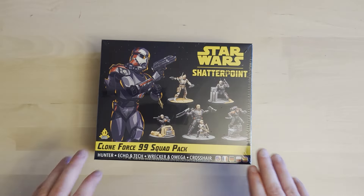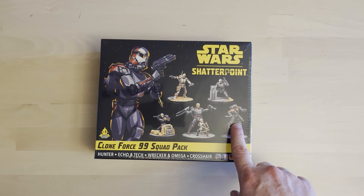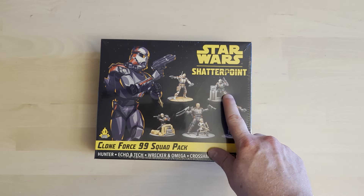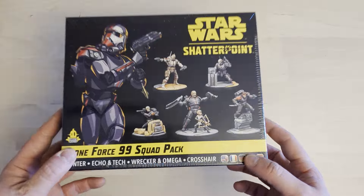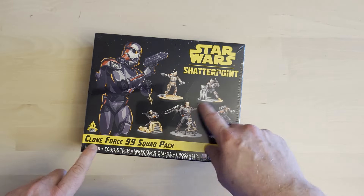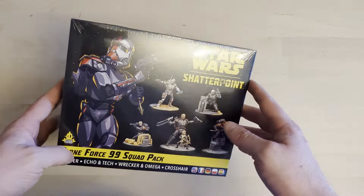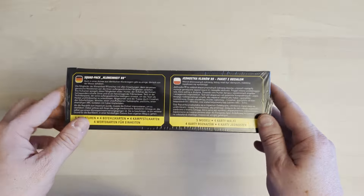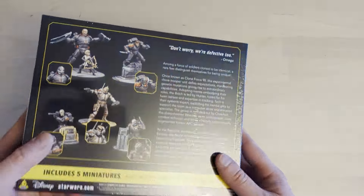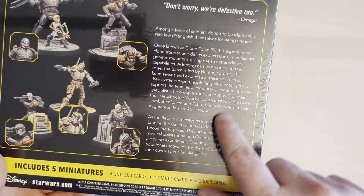Let's crack on. We've got Clone Force 99 here: Hunter, Omega, Wrecker, Crosshair, Tech, and Echo — six minis total across five different bases, which is quite nice. It does set you back a little bit more than a normal squad pack, but you can probably pick it up at a reasonable price. We've got German, Polish, French, and Spanish text on the side, and on the back the normal spiel about the characters.